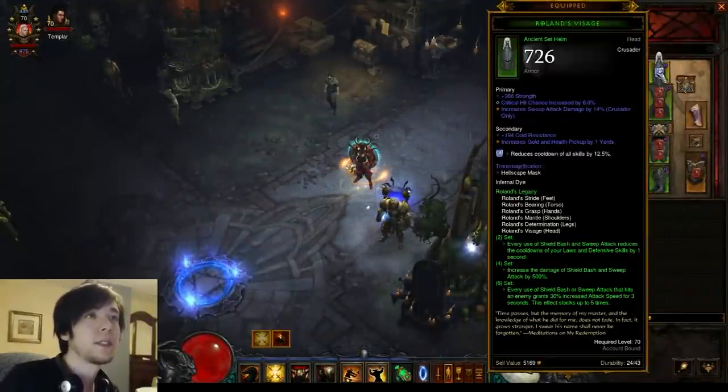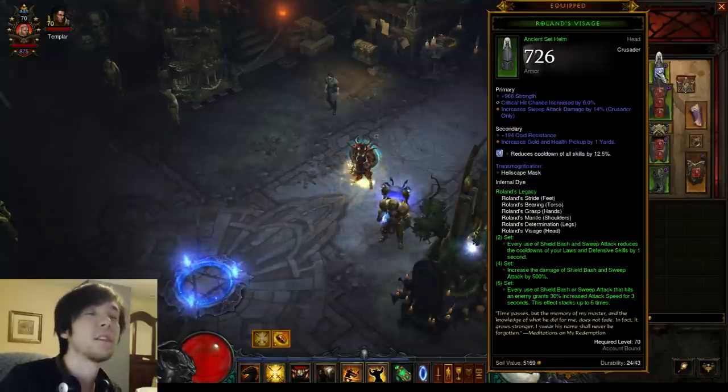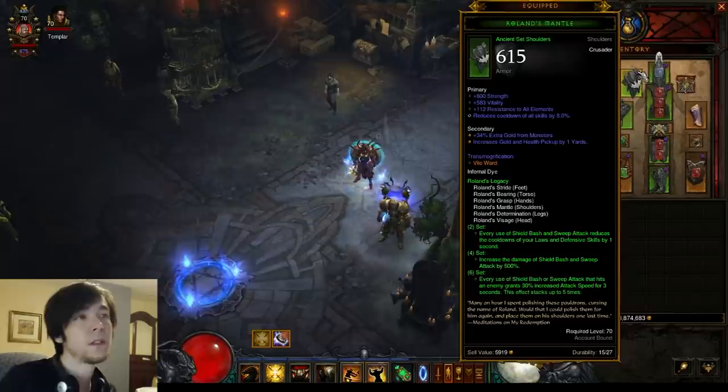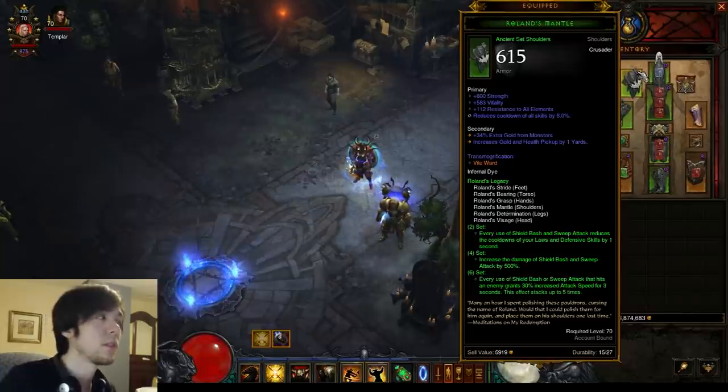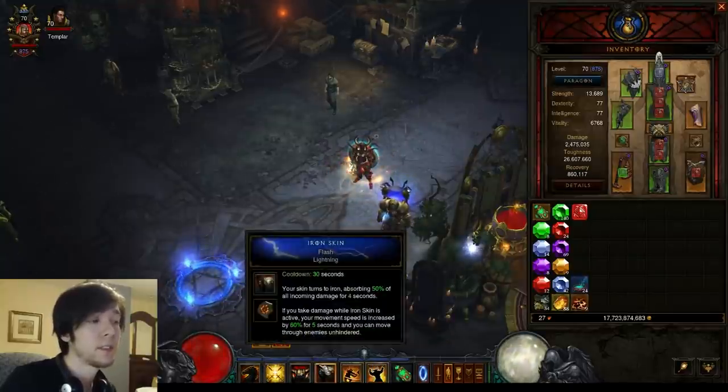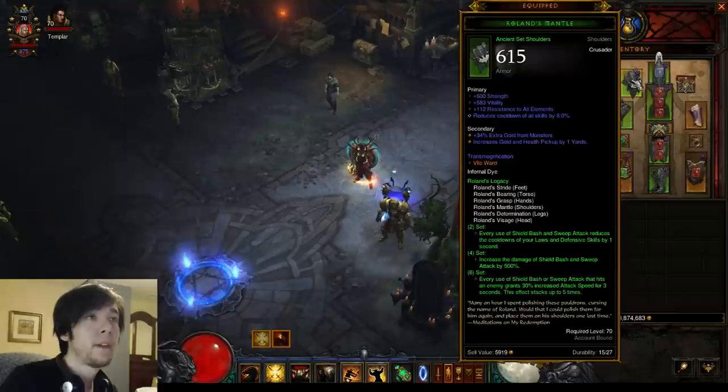Stats on your gear: I would say Chance to Sweep Attack for sure on your helm. Shoulders and all that — the CDR is debatable. You could go Area Damage or Resource Cost Reduction. I'd say CDR overall because five of your abilities are cooldown-based, so that really helps. Area Damage or CDR are the two main choices.